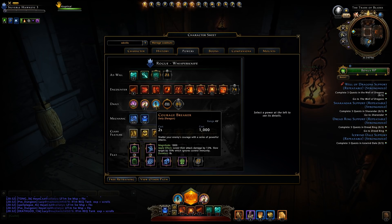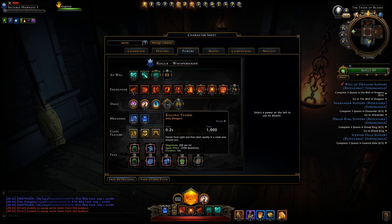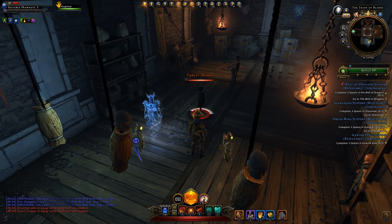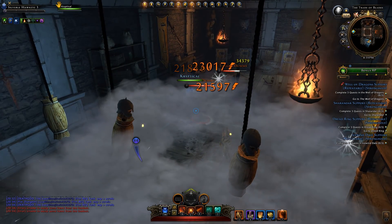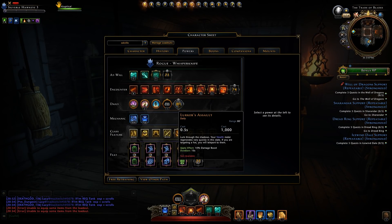Courage Breaker has a large magnitude, lowers the enemy's attack damage by 15%, and slows them — ignoring control immunity, so it should apply to bosses. The new daily, Killing Storm, has you vanish and dash rapidly in a small area, applying minus 2,500 awareness with a magnitude of 2,200 per hit — which seems quite low. Lastly, Lurker's Assault refills your stealth meter very quickly, teleports you to your target if you're targeting a foe, and gives a 10% damage boost for 10 seconds.